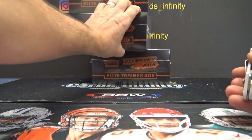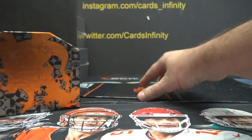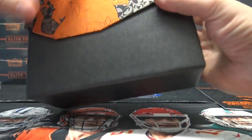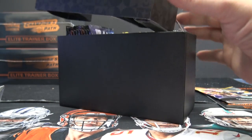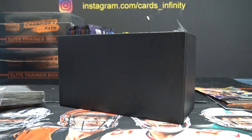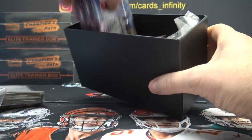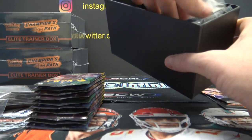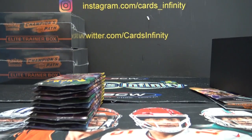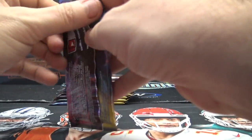Champions Path, bottom one — Kyle's gonna try it. Kyle, do you want the book? Some people recycle these, let me know. That's your sleeves, there's your packs, and you got your promo card here. Take the rest? No book? Okay, I'll recycle them — they're in the recycle bin.